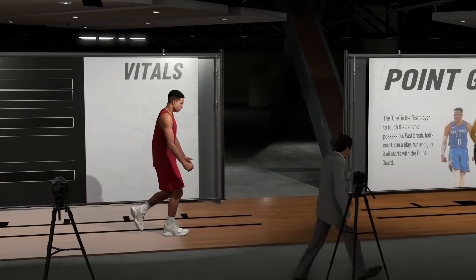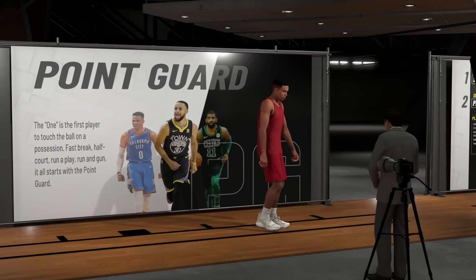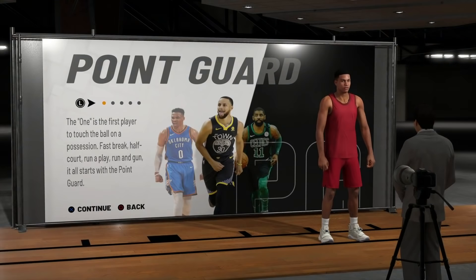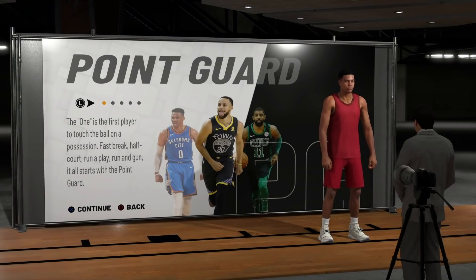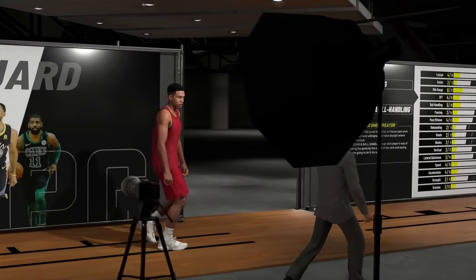We are going to go for the point guard position. The point guard position states that the one is the first player to touch the ball on a possession — fast break, half court, run a play, run and gun. It all starts with the point guard. When I think about it, point guards one, they got to be able to handle the rock, and two, they got to be able to score at will. I'm talking about like a Kyrie — any of these elite point guards, if they need to put the ball game in their own hands, they can freely do so.